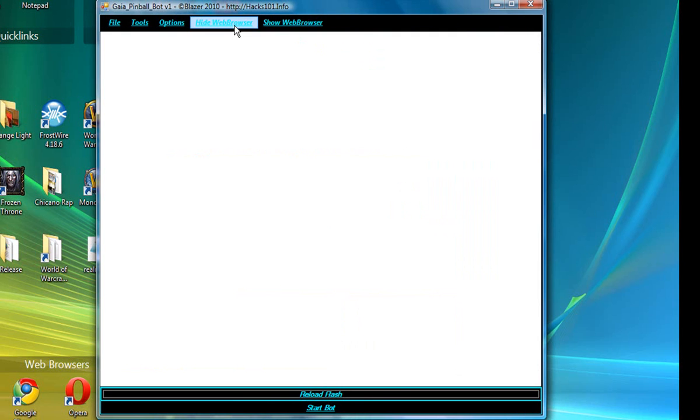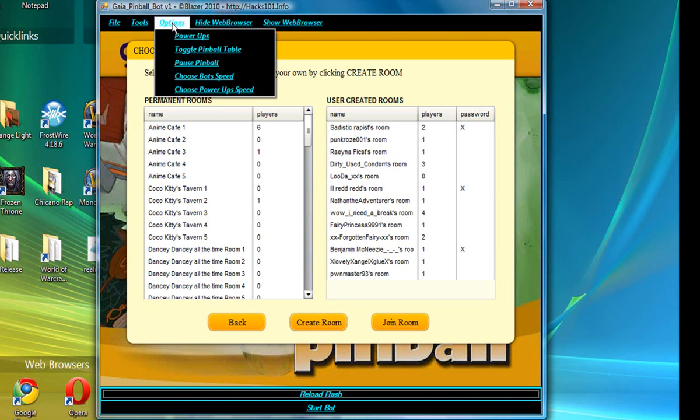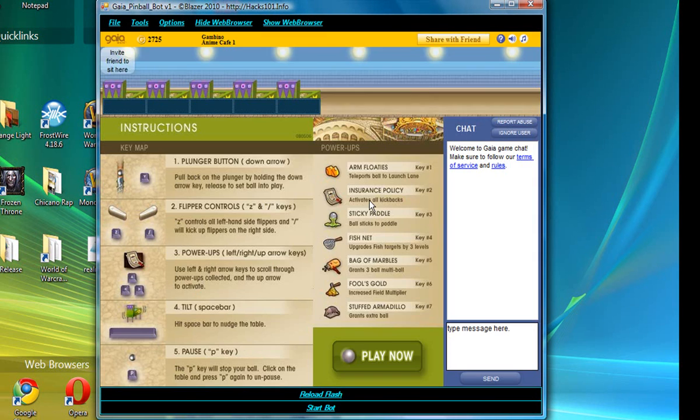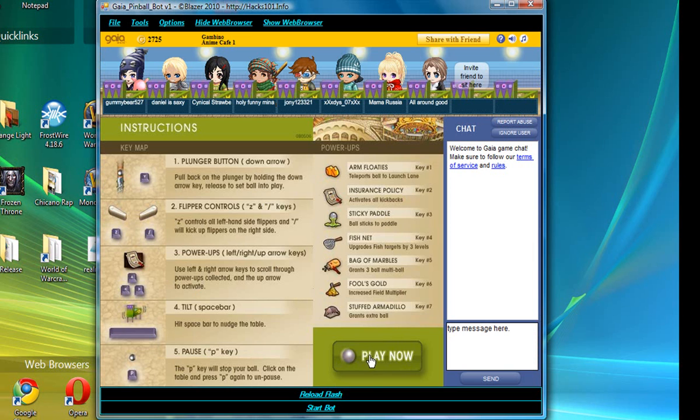So hit hide web browser and then reload flash for it to load. Just pick a room — let's go to this one — and play now.